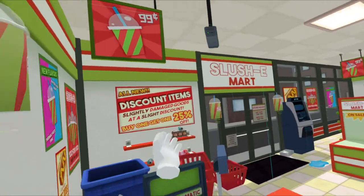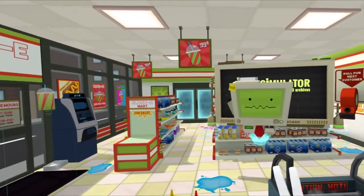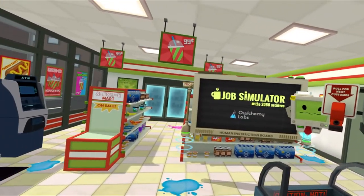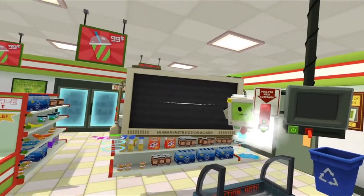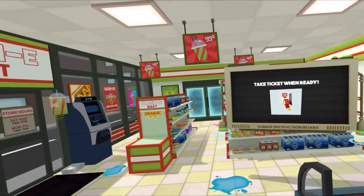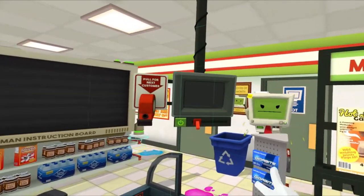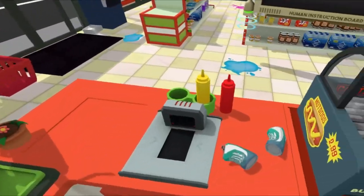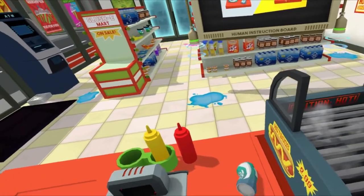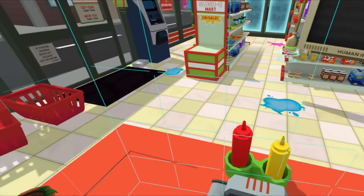Welcome to my store. Hello, human. Welcome to an accurate simulation of convenience store clerk. Take a look at this board for instructions and grab a ticket when you're ready to get started. I suppose I better go to work. Let's open up this shop. You can start by cleaning off your counter. We also want to turn on the security camera.